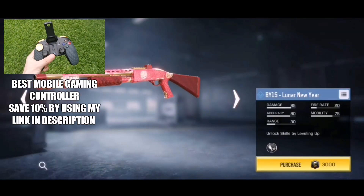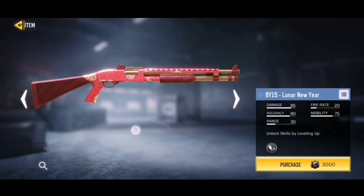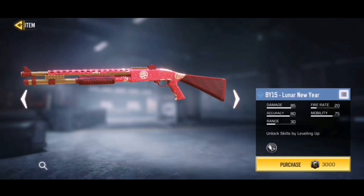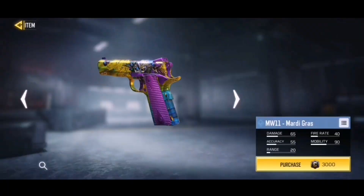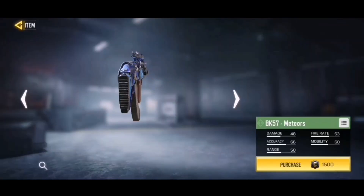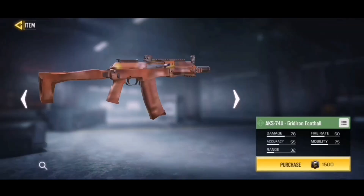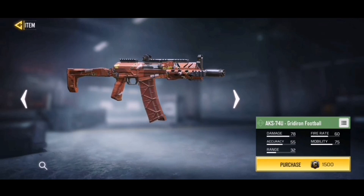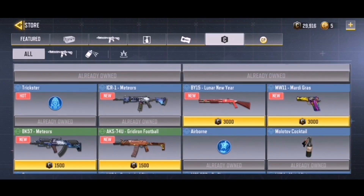Other skins added: we've got the new BY15 Lunar New Year, and it looks very nice — almost like a little glow where the gold is. I really want it but I don't use this gun, I prefer the Striker in battle royale. Also the MW11 Mardi Gras looks pretty cool but I never use that gun. The BK57 Meteor looks just as good as the ICR. And the AK-74U Gridiron Football — it's like a football on a gun, super cool looking — but again I don't use it.